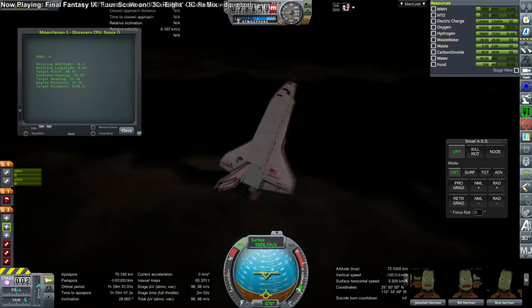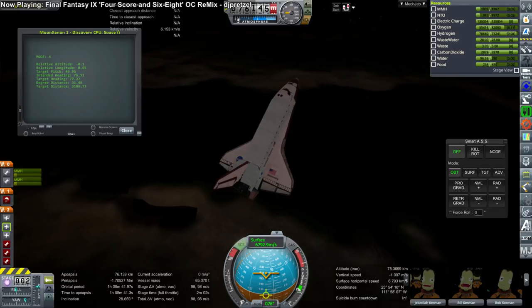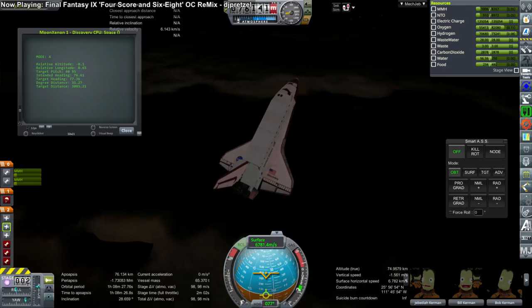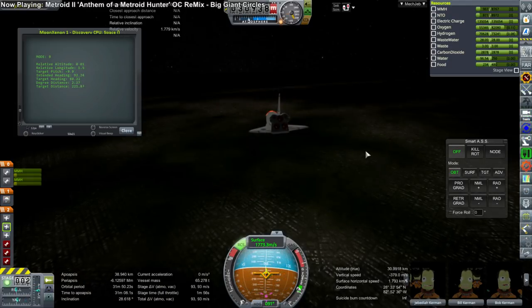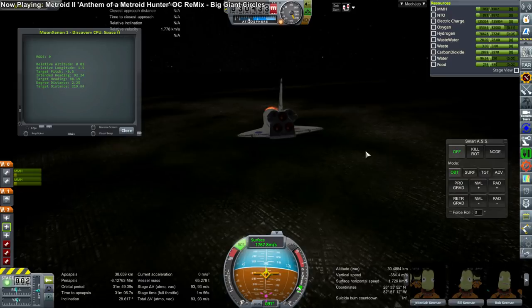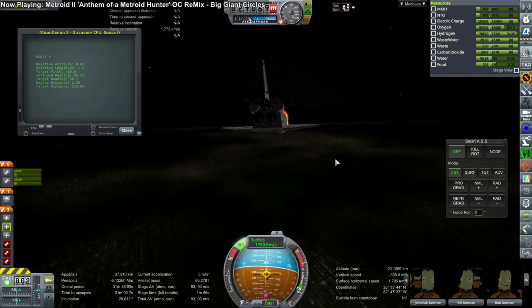I actually have to dump fuel from the shuttle because it had too much fuel coming down — that's because we're not going to a high orbit or an inclined orbit or anything like that. So even though we're carrying a reasonably heavy payload, we're not really pushing the limits of the shuttle, and we had a lot of OMS fuel left. Turns out I didn't dump quite enough.